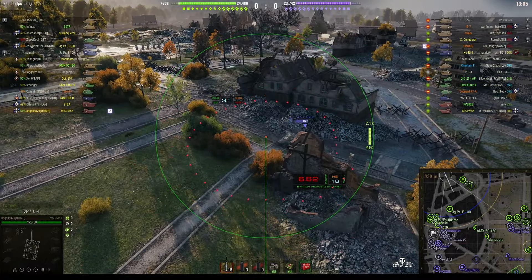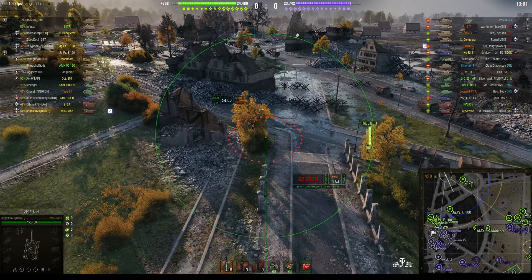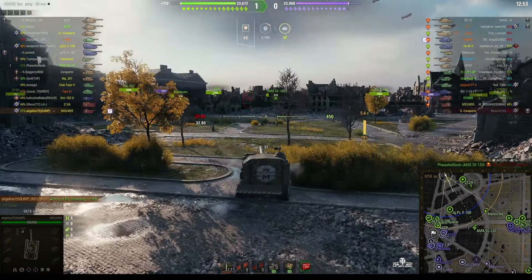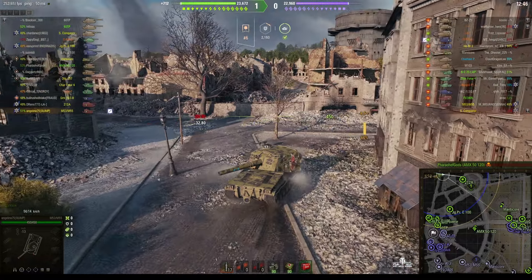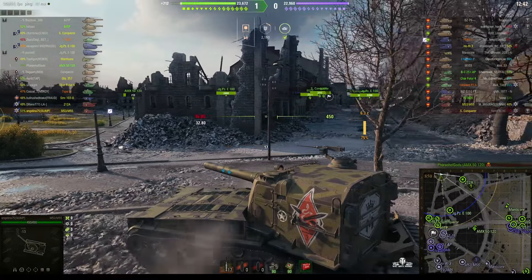You can see a number of enemy tanks. One of them is moving away — the WZ 111 GFT is moving away because one of our teammates is actually making a run on him right now. It looks like our team has broken through in the field. They've only got a Leopard Prototype over there and a Char Futur 4.